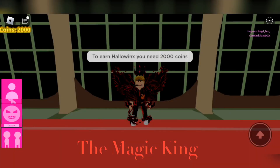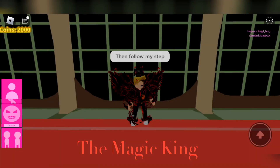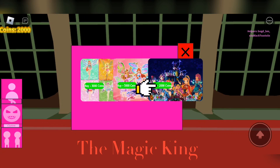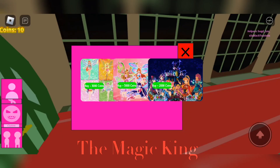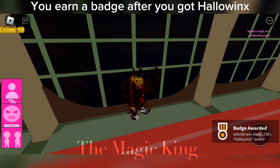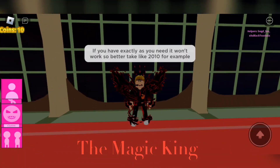To earn Hallowinx you need 2000 coins. Then follow my step. You earn a badge after you got Hallowinx. If you have exactly as you need it won't work, so better take like 2010 coins for example.